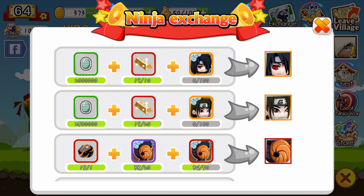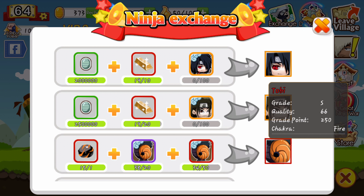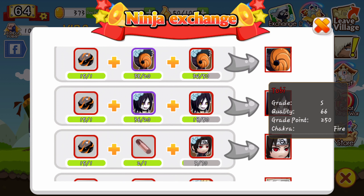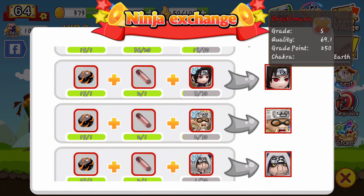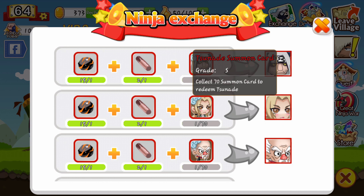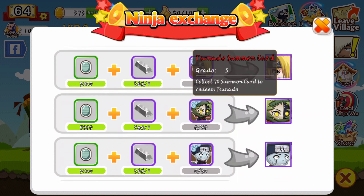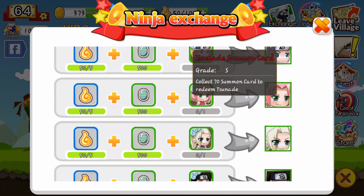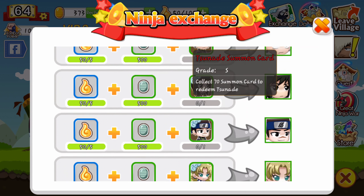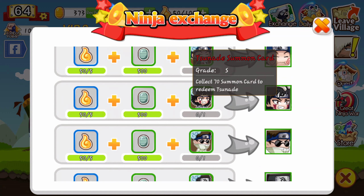Exchange: basically you can get certain people off of getting their cards — they come at certain levels. They recently added in S ranks but mostly you can only get A ranks and below. You can most likely get Hinata pretty much right off the bat.